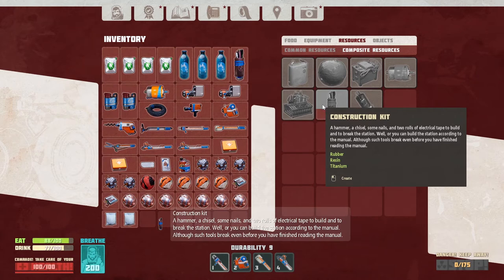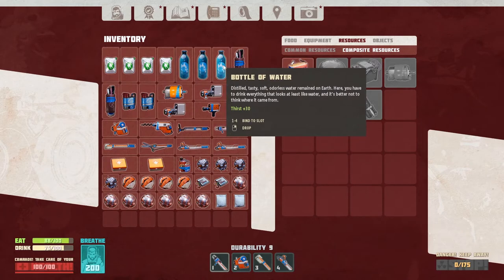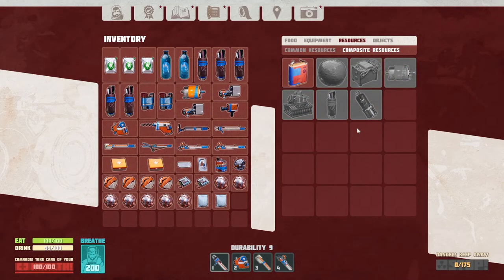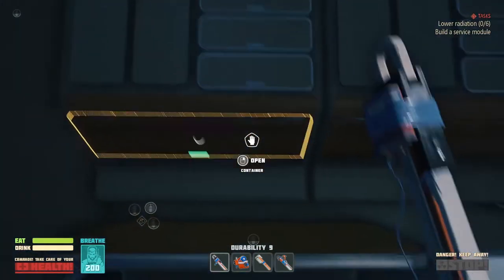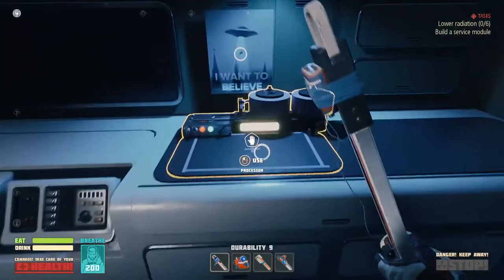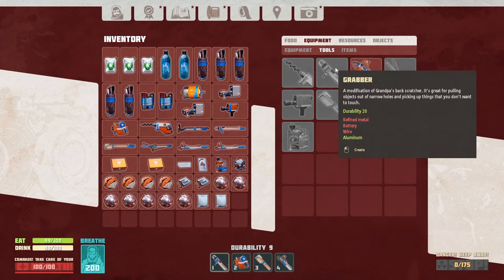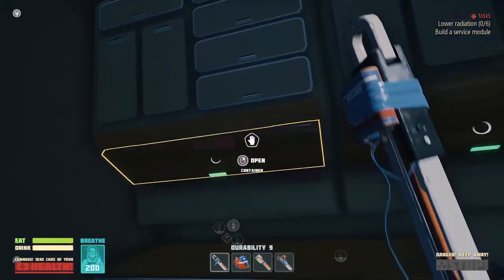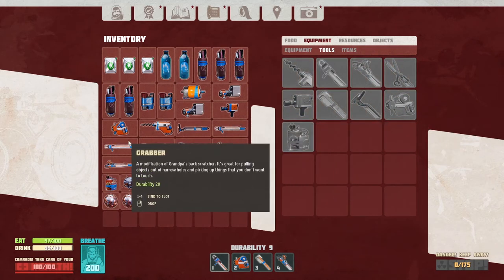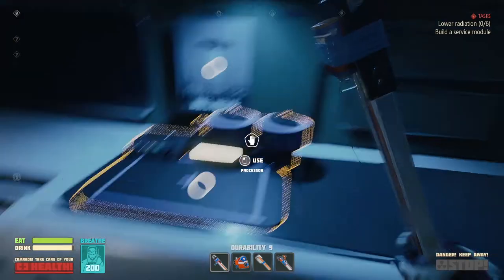I wonder if I should make extra of these while we're standing right here — probably not the worst idea I've ever had. I made three more, got three extras now. Grabber durability is getting kinda low, I wonder if I should just make another one. Fine metal, battery, and wire — now we've got an extra grabber just in case. Perfect.